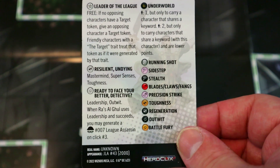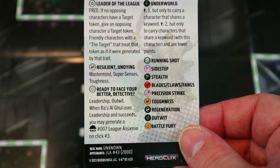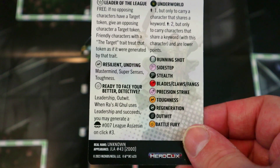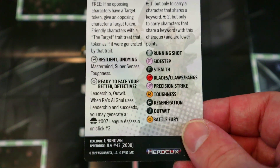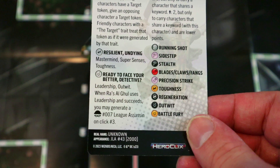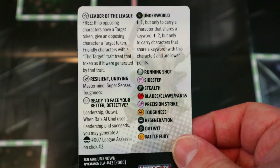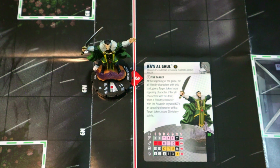He's got Mastermind, Super Senses, and Toughness on defense — well defended with Toughness to reduce damage, Super Senses to dodge, and Mastermind to throw damage onto a minion. He's got Leadership and Outwit, and when Ra's al Ghul uses Leadership and succeeds, you may generate a League Assassin on click three. So he generates Assassins that can do work, and if nothing else they're just Mastermind fodder.